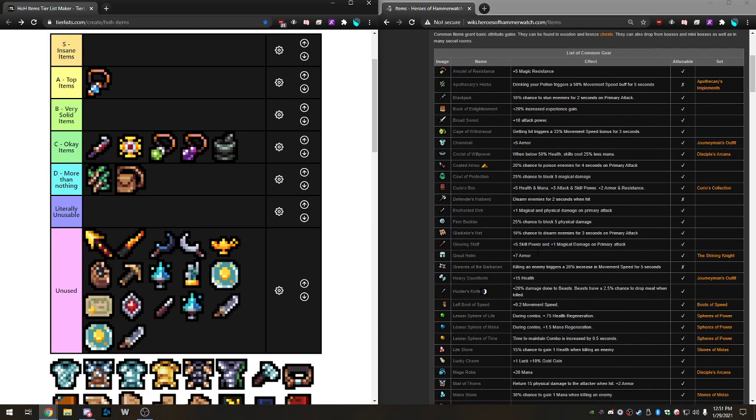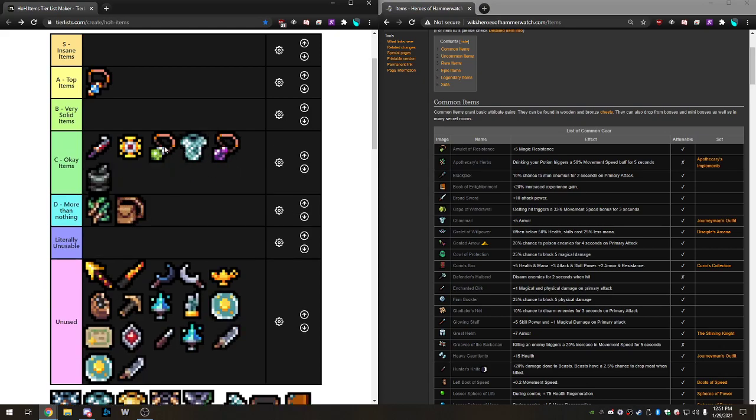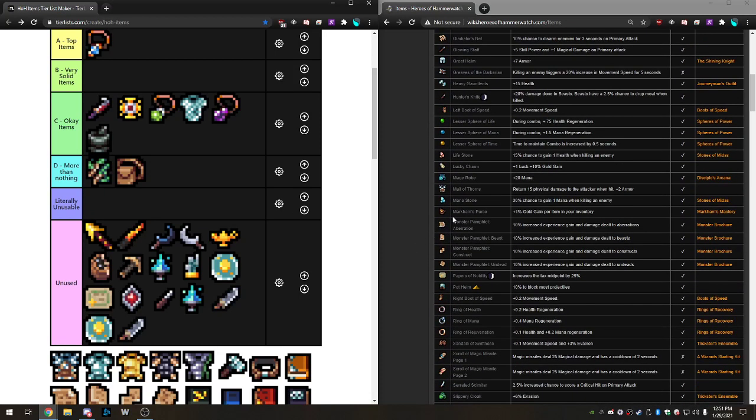Next we have Chainmail — plus five armor, attunable up to 10 armor. This is an Okay item, up there with the magic resist one; they're roughly equal. It's also part of a set, which makes it a little better — you can eventually get the four-piece for 10% reduced damage taken, or it leads into additional attack power and armor. But even as a standalone item, five armor is very solid and definitely something I'd pick up.